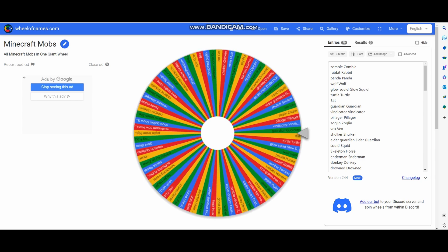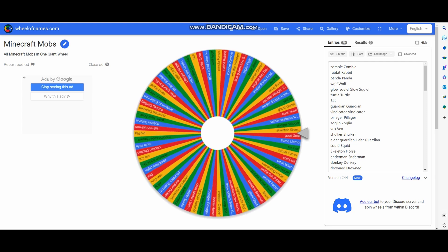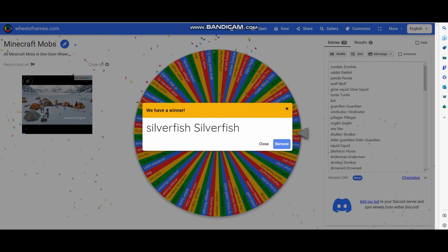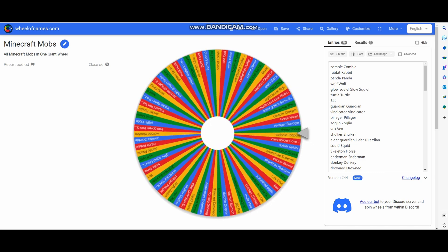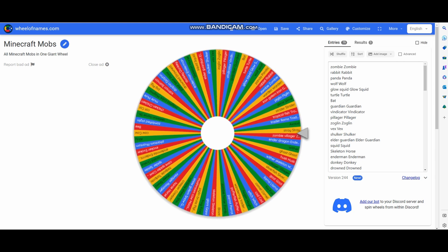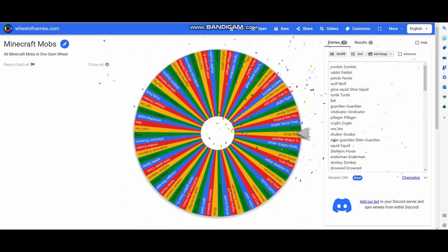We're here for mob number two. We almost got Llama again, but we got Silverfish — that is an interesting one for sure. Let's see what our next mob will be. It's going to be a Silverfish and... a Stray, it looks like. This is going to be another weird mob.